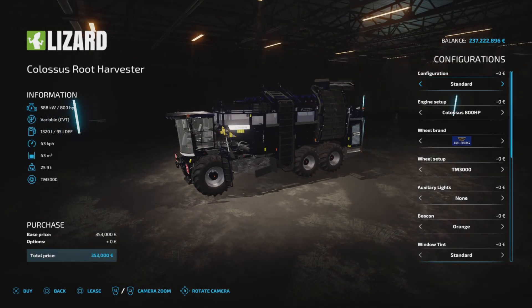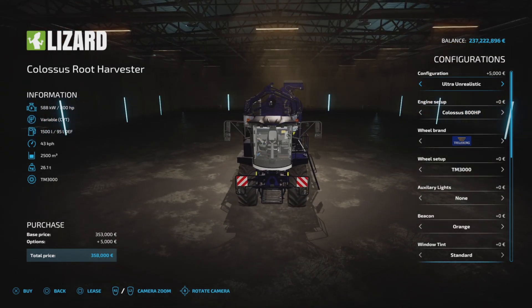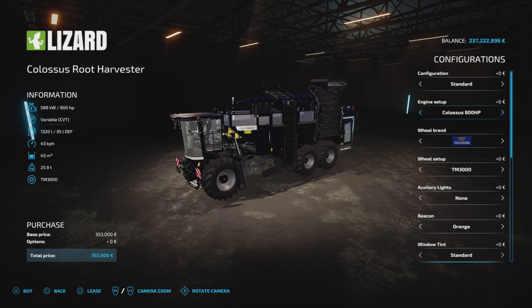You've got your beet harvesters — same again, you've got your unreal speeds, unreal capacities, but it's back to you guys. It's your choice, your preference. I like having all the extra options, all the different colour palettes.